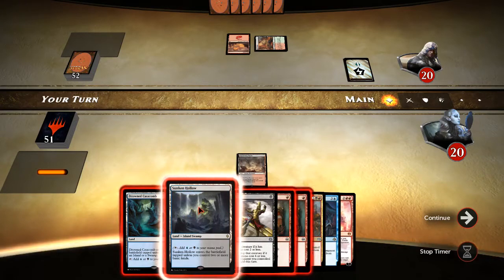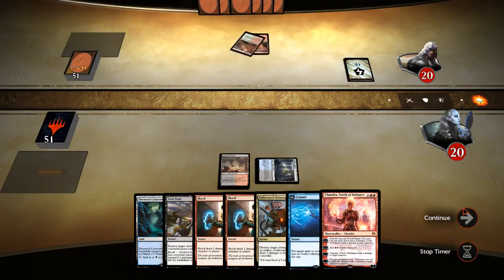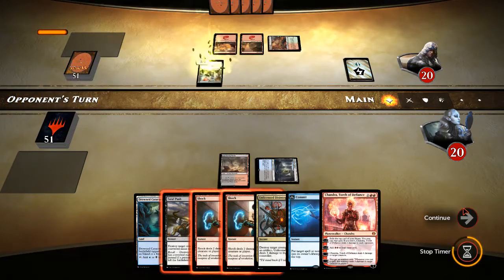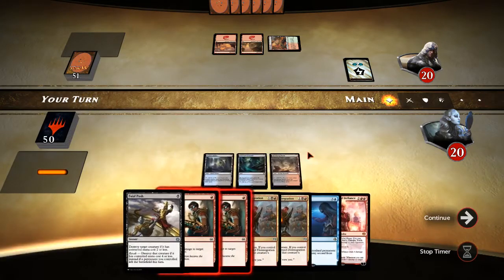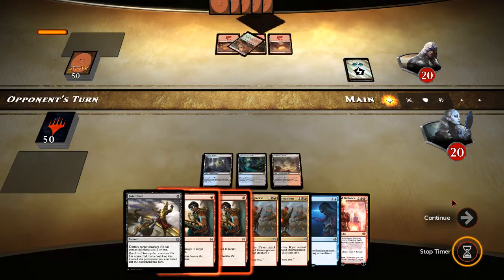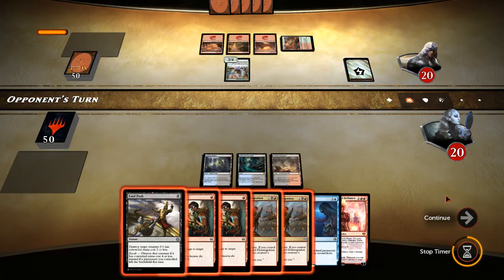Let's go ahead and get this out. Then we'll be able to Fatal Push or Shock whatever gets put out. He's got the Elephant again. He will not be able to keep it out this time either, so that is excellent for us. He is getting a slow start, so I feel good about our chances in this game. Three mana — so whatever creatures he puts out, we're going to immediately be able to obliterate. He puts the Elephant out. Do we go ahead and kill it now or wait? I think we'll wait.